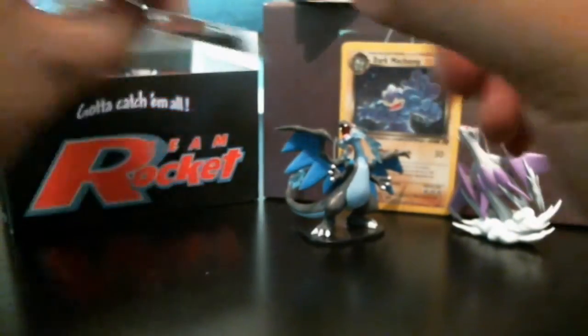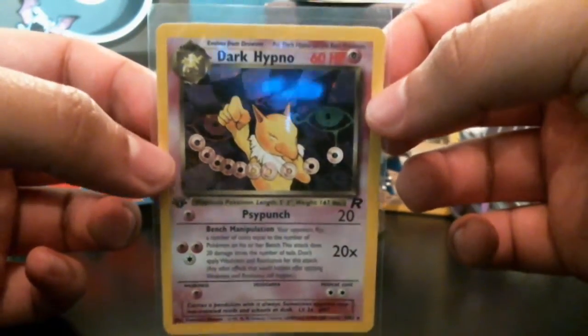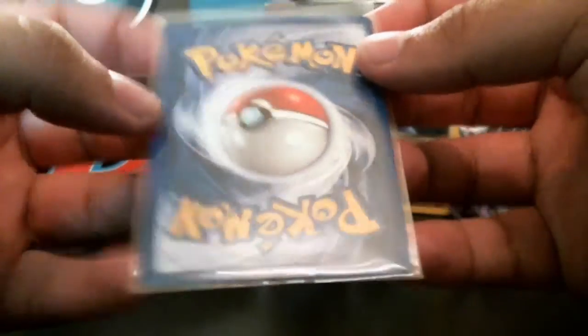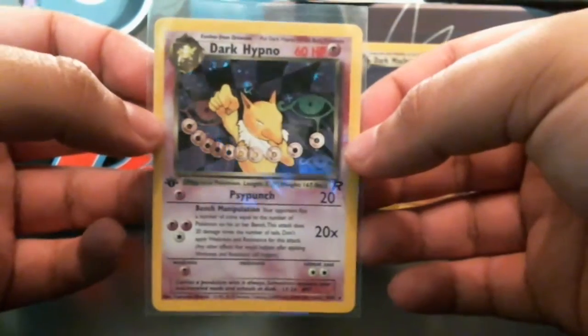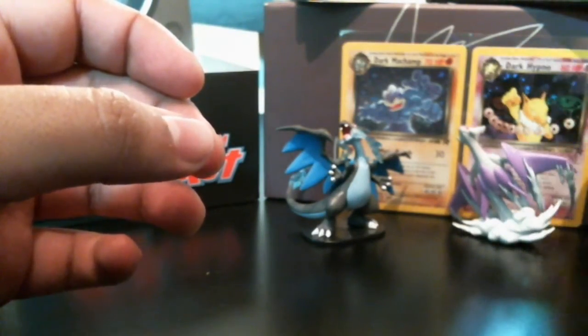The rare in the pack is a holo Dark Hypno. I didn't even realize that card was in this set, but apparently it is. Holo Dark Hypno — let's take a look at it. It looks in pretty good condition, no edge wear I can see. The centering is pretty dang good, a little off left to right, but not too shabby. So we've got two holos in this set so far.